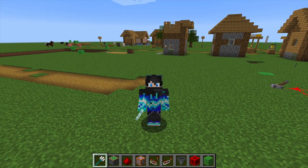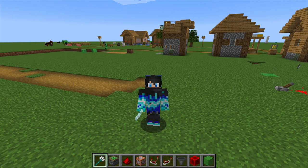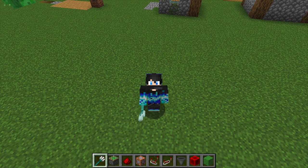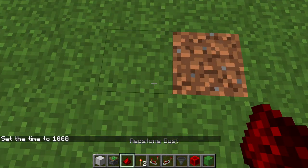All you're gonna need is a sticky piston, redstone, command block, comparator, repeater, hopper, redstone, and slime block. Sounds like a lot, but in the end it is super cool. Trust me, you will become the god of the sea.